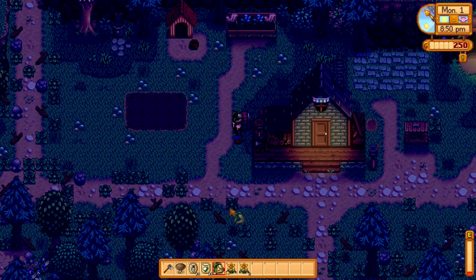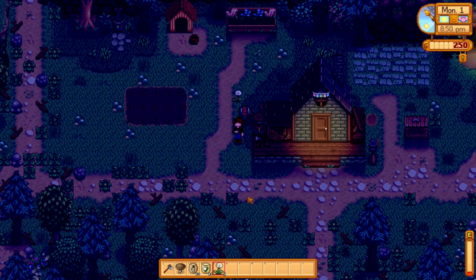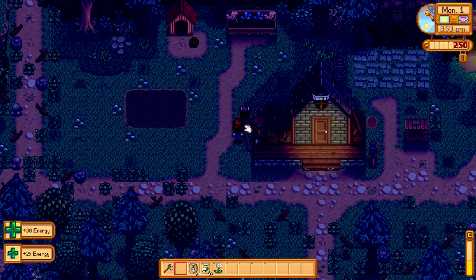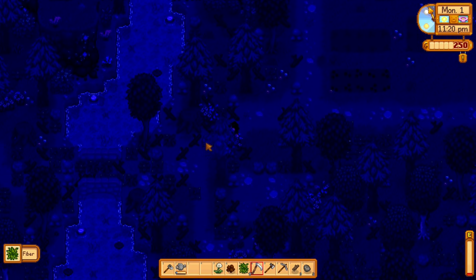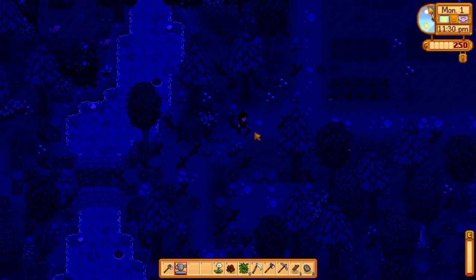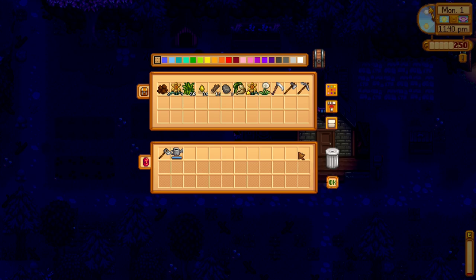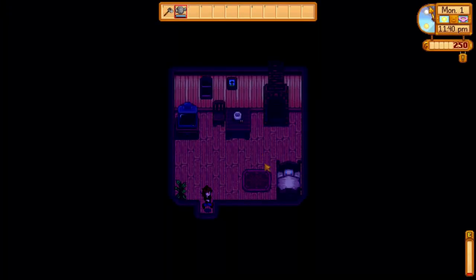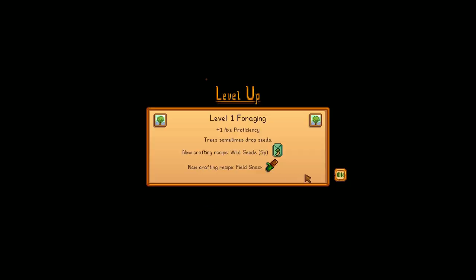I need energy. The best way is to eat something — I'll eat the dandelions, they give more energy. I'll eat the mushroom too. Got everything planted and watered. You might be wondering where I'm getting water — that's the only place I can find it, so I'm definitely going to have to build a well. There we go — refilled for the morning. We'll go ahead and go to bed, put this stuff up, and hit the hay. Level one foraging — nice! If only I had level one farming so I could build a scarecrow right away.